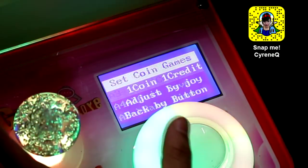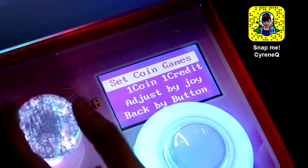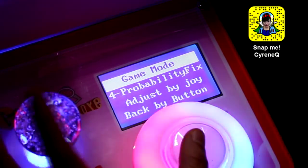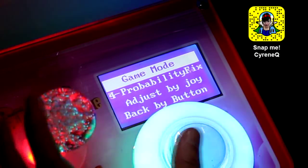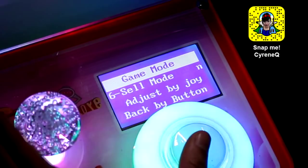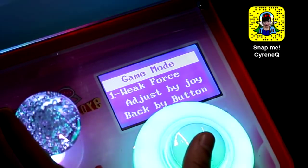Set coin. Oh yeah, you could set coin — one coin, one credit. Game mode. Probability. Fix. Probability. What is this? Cell mode? Weak force.